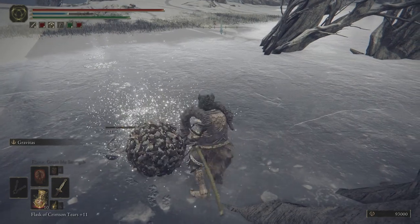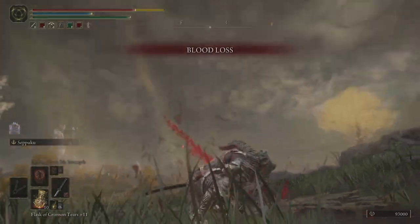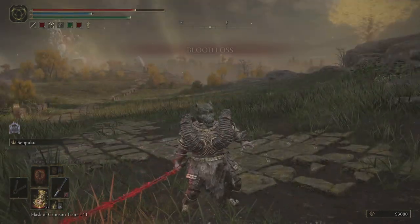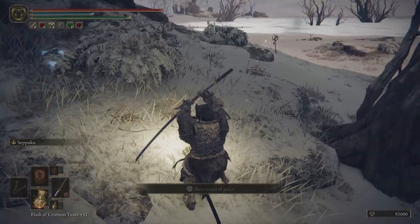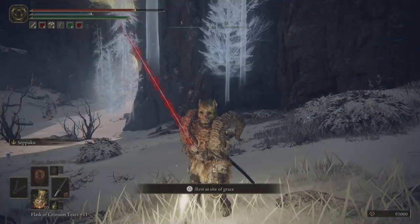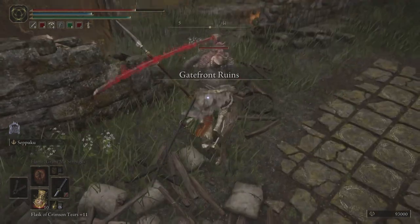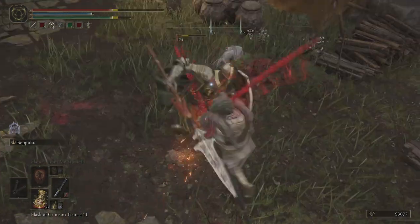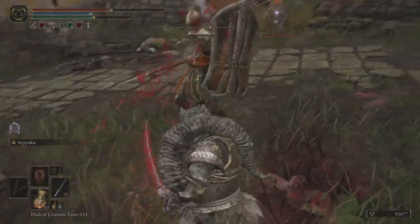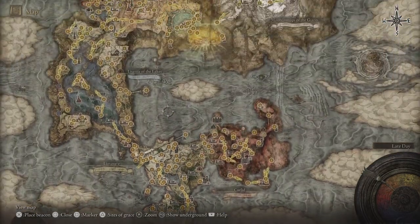Hey everyone, I hope you're doing well. This time I wanted to show you how to get the Ash of War: Seppuku, which is really popular for bleed builds. As you can see, it uses HP to enable this, and the graphic effect is really awesome. The location is in the northern part of the map.